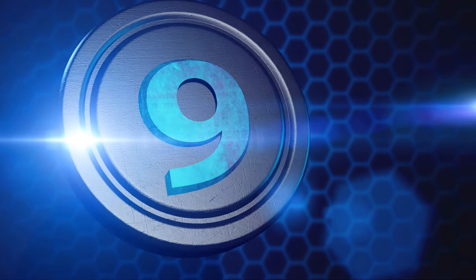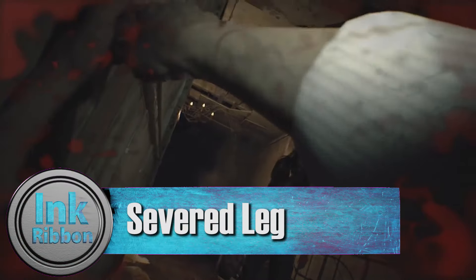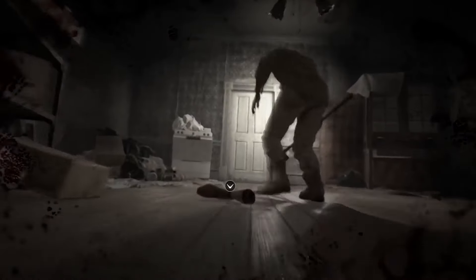Number 9: Severed Leg. We all know that part in the game when Ethan gets his hand cut off, right? Well, there's another similar sequence that is kind of a rare occurrence, so I thought I'd mention it. I only thought Jack could do it, but while capturing footage, I discovered that he can do it in different ways, using either a shovel or a chainsaw, and the molded can cut off your leg as well.